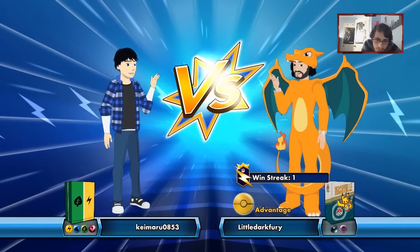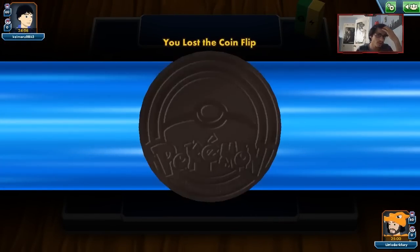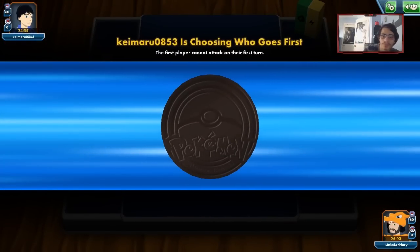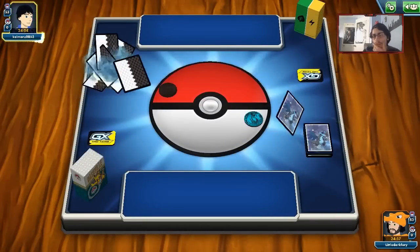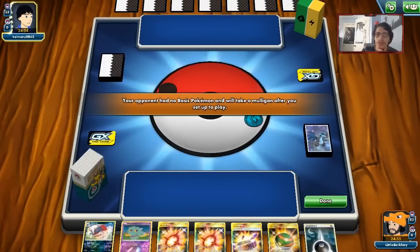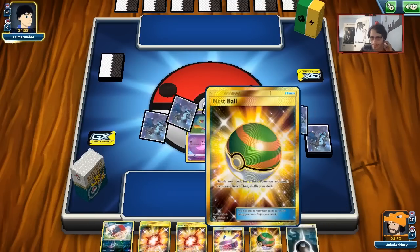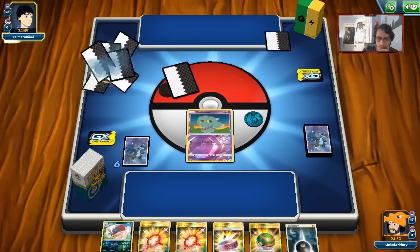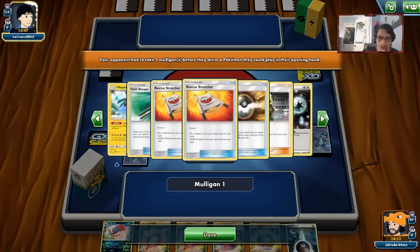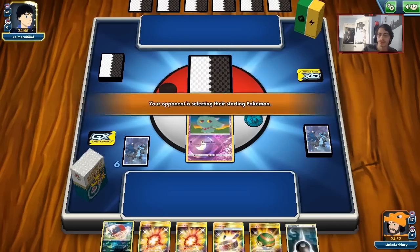Alright, here we go — first game. We're going second, and that's sometimes fine. It would be great to pull off a turn one Mismagius, but unfortunately our hand kind of sucks. I might play Evoltol with a Nest Ball to buy a turn. It looks like we're playing against Vikavolt — that's going to be an interesting match for sure.